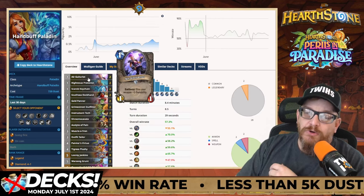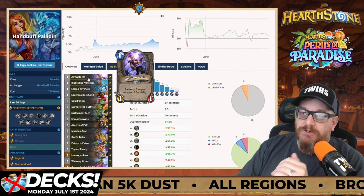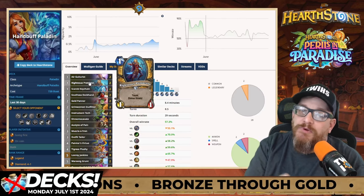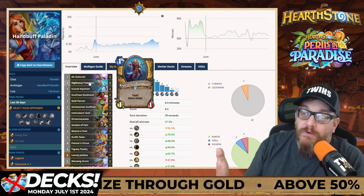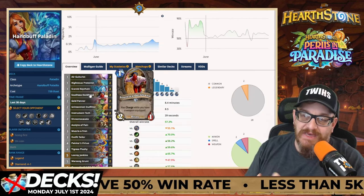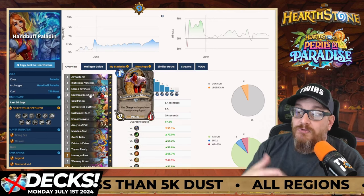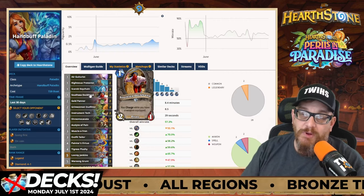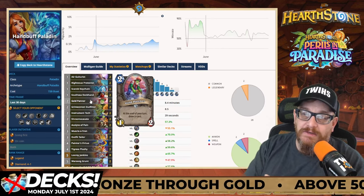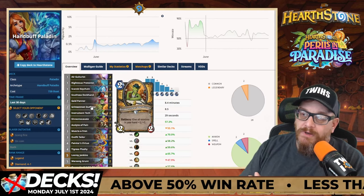Let's go through it. Air Guitarist gives your weapon plus one durability - you want as much durability as possible because the weapon is really busted. This is Hand Buff, so it's buffing the cards in your hand to make them big and beefy. Righteous Protector gives early board presence to keep your opponent from hitting your face, and you can hand buff it to make it stronger. Scarab Keychain discovers a two-cost card to put stuff on board. South Sea Deckhand has Charge while you have a weapon equipped - wait to use it until the weapon is equipped and keep it in hand for buffing. Gold Panner does card draw - you can make it stronger to stay on board longer, but don't give yourself more than ten cards.